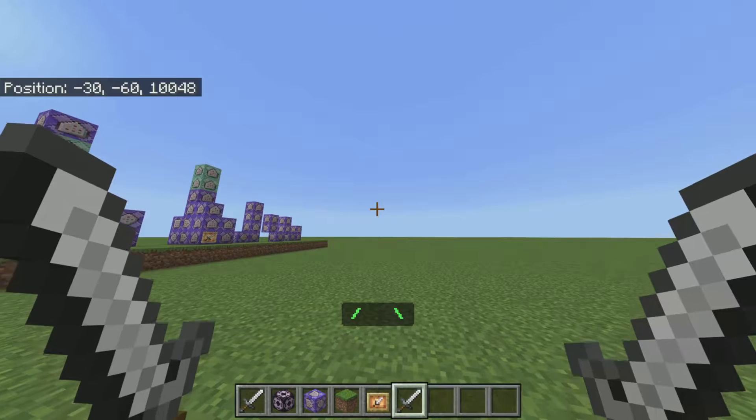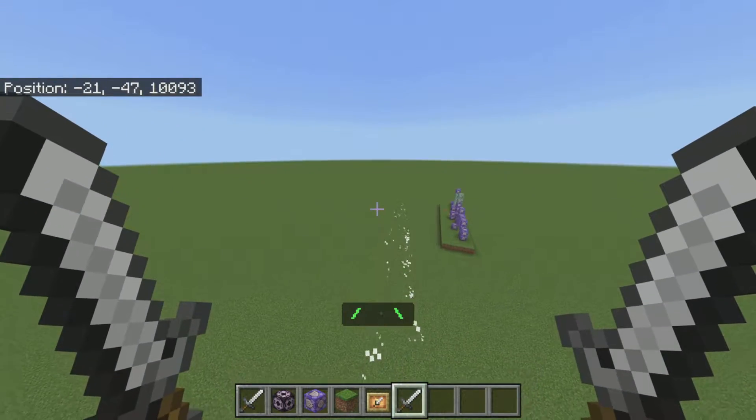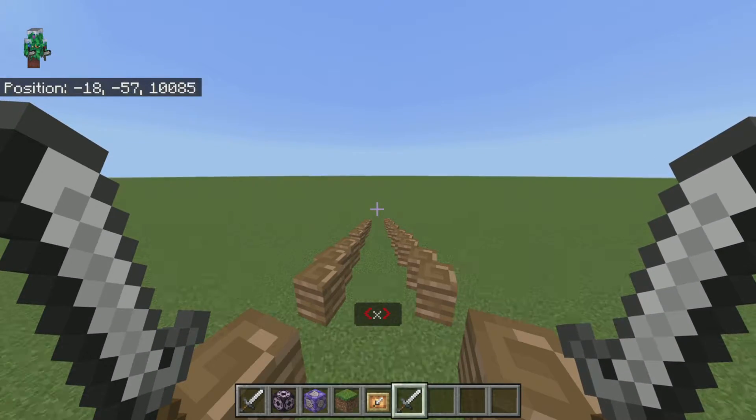So first let me show this off. If we just crouch, as you can see, it will shoot us forward and then it will give us a boost upwards. Pretty cool. And you can use this boost to switch directions, like this, which is pretty cool.